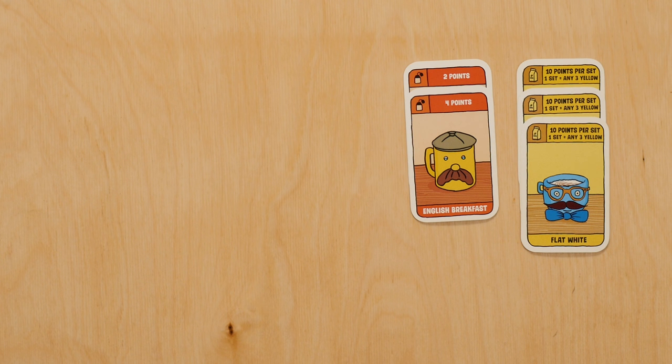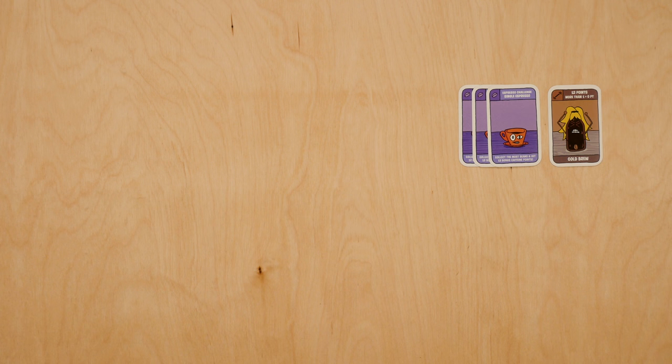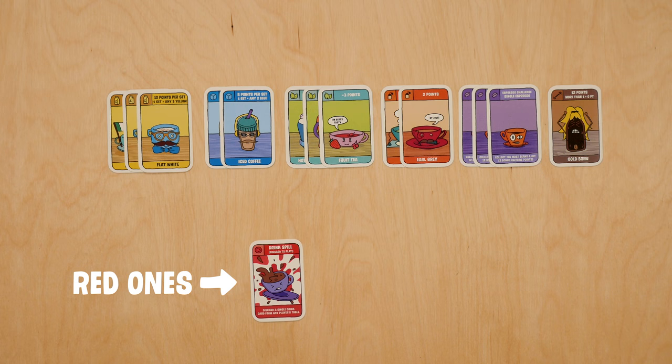The aim of the game is to be the most caffeinated by placing a variety of drinks cards on your table. There are six different types of drink cards and five different action cards — those are the red ones.